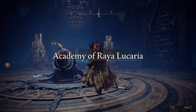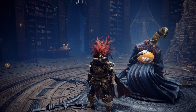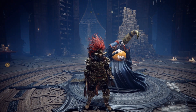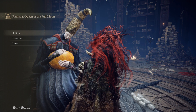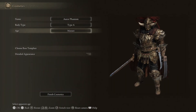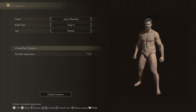Rennala will be at the Academy where you fight her, and it's with her that you will talk to reset all your attribute points. Once you go talk to her, she will have an option called Cosmetics, where you can change your name and physical appearance, and a second option called Rebirth, where you'll be able to reset all your attribute points.